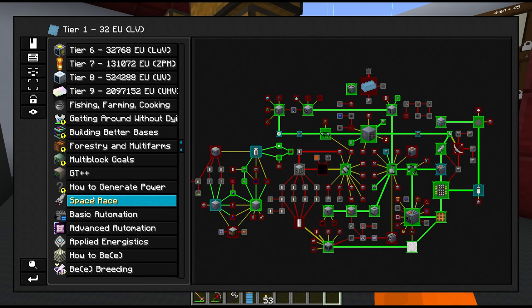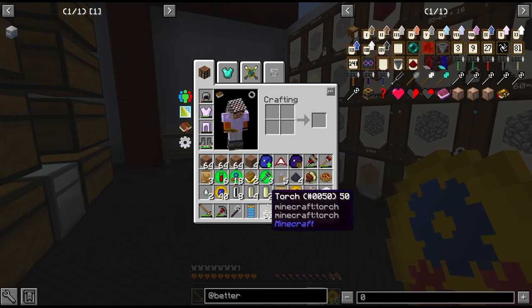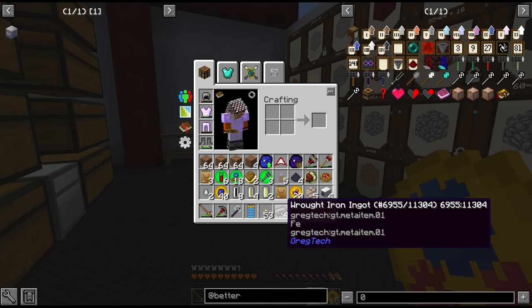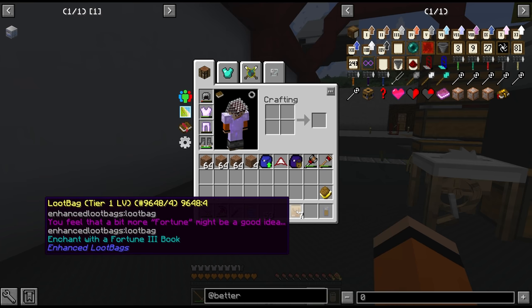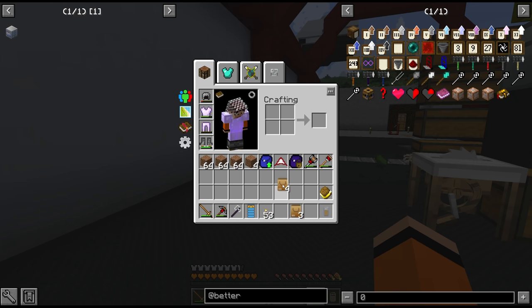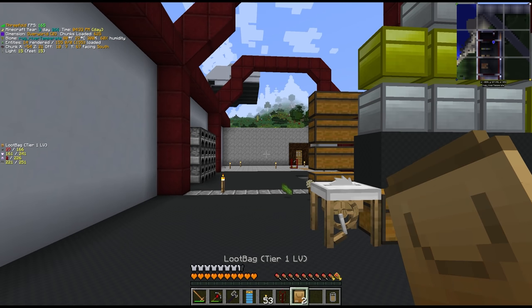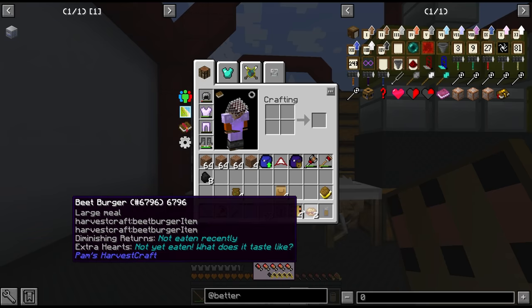There have been a few quest rewards building up in our quest book, so let's go ahead and claim all of these. The rewards were actually not that bad — we got some fuel cells which will come in handy later, and some more food to boost hearts. This takes us to a total of seven LV loot bags. I think we'll save four to trade for MV when we open that tier, and open three right now. We got a spare tank, some Etawart seeds, and some circuit boards — not bad.